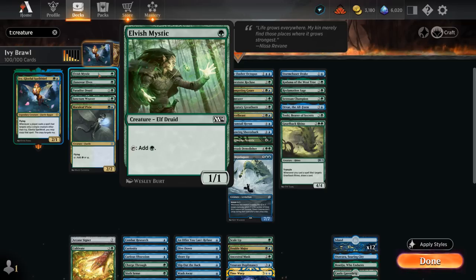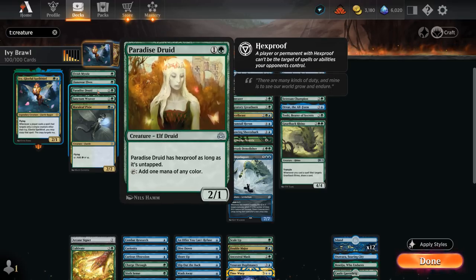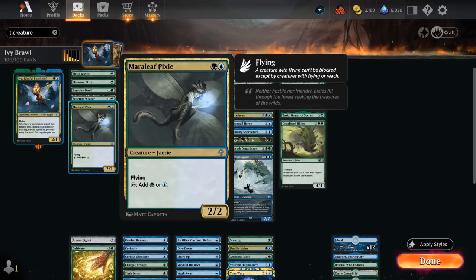We have a bit of mana acceleration: Elvish Mystic, Llanowar Elves, Paradise Druid — which also has Hexproof as long as it's untapped, making it a safe target for enchantments and mutate creatures. Sanctum Weaver can also make a ton of mana since it scales with the number of enchantments we control. And Maraleaf Pixie is another nice flyer that can also tap for mana.